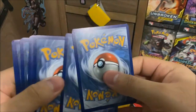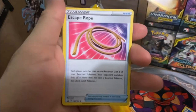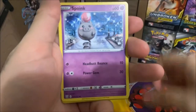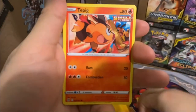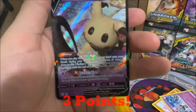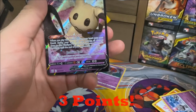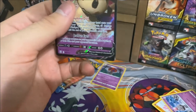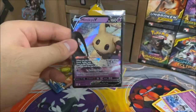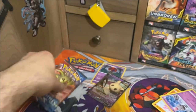Please, for the love of Arceus, I need more points — I'm not going to win like this. Grass Energy, Hero, Escape Rope, Grumpig, Shinx, Gligar, Spoink, Bronzor, Toxapex, Reverse Holo Spearow, and... a Mimikyu V. It's not really that crazy of a pull. Don't get me wrong, I love Mimikyu V, but it ain't enough. It really ain't enough.